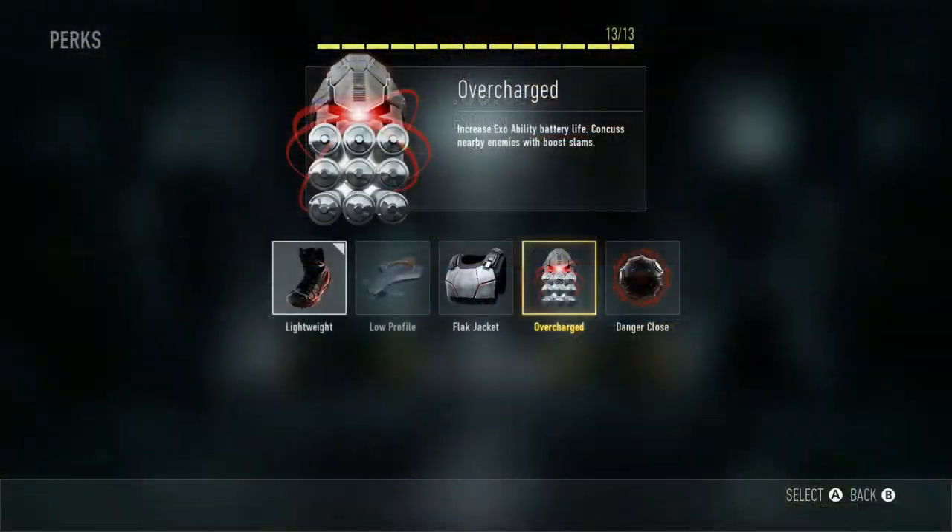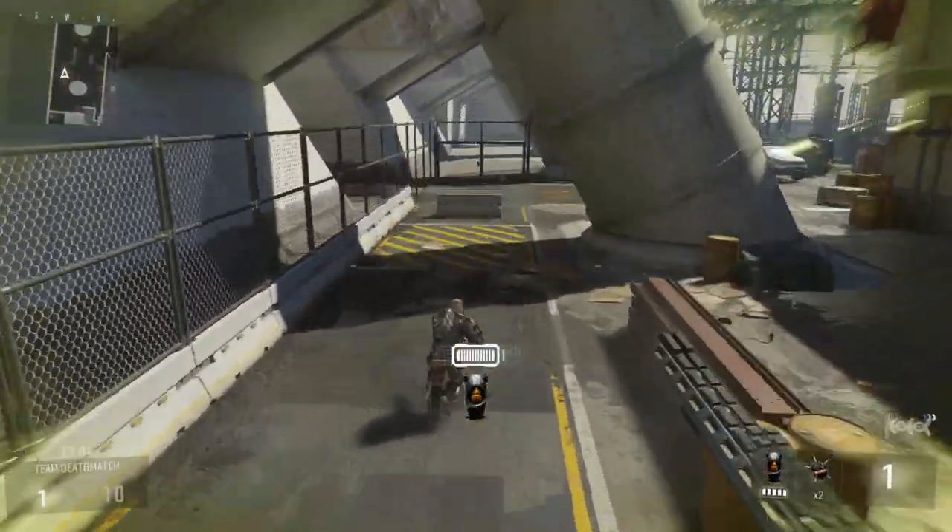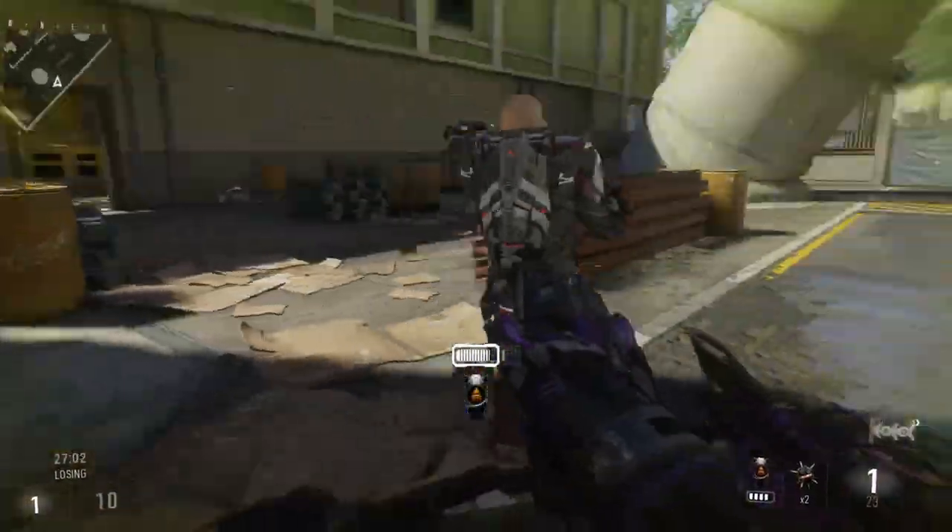Lastly, if you equip the Overcharge perk, it will give your boost slam stun-like effects, momentarily disorienting and slowing the enemy so that you can finish the job.